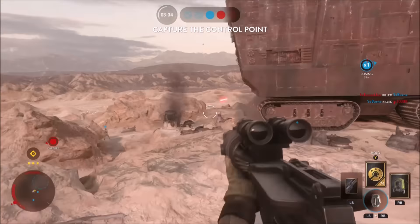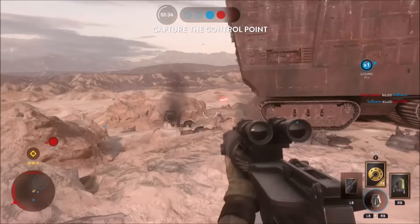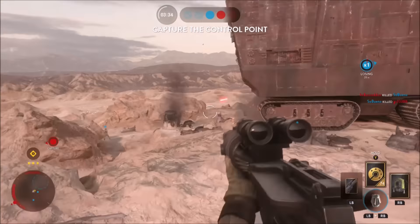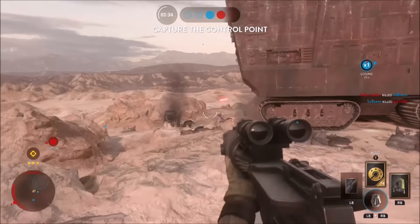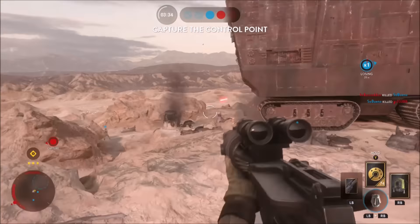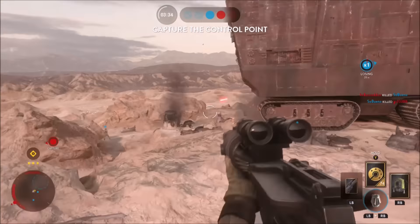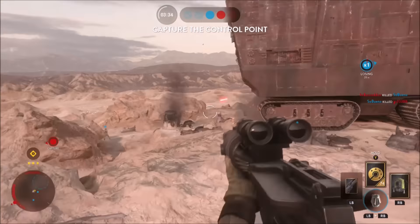I call it the Death Star Assault pack because the main goal of this pack is to introduce a new game mode called Death Star Assault. In Death Star Assault, the main goal for the Rebels is to destroy the Death Star; the Empire defends it. You can put two new maps with this game mode: the Trench Run from Episode 4, or the similar run from Episode 6 — kind of like a Trench Run V2 — and you can put that in there most definitely.